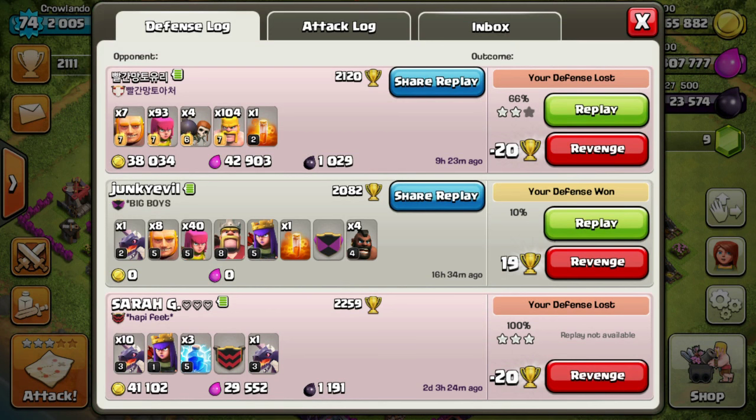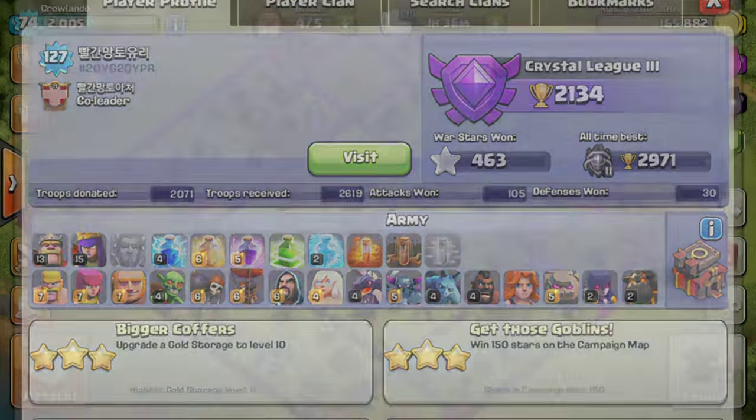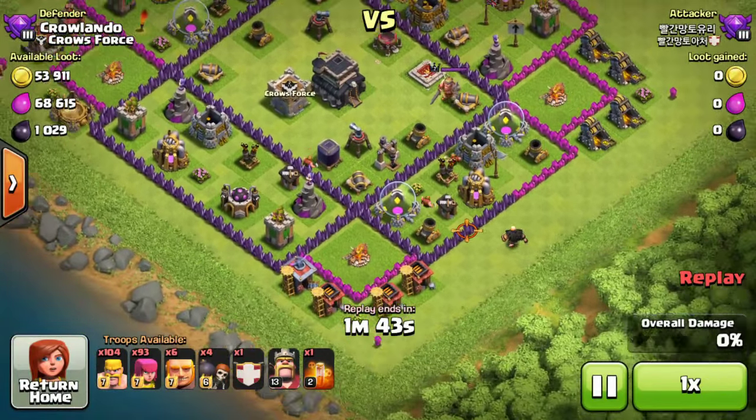As you can see, the person that's recently attacked me has max giants, max archers, max wall breakers, and max barbarians — and they were level 127 — and they still only managed to 66% destroy me. Let's check it out. They didn't go for the same place; they went for the outside.